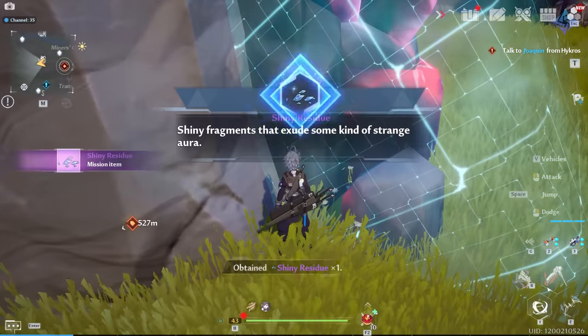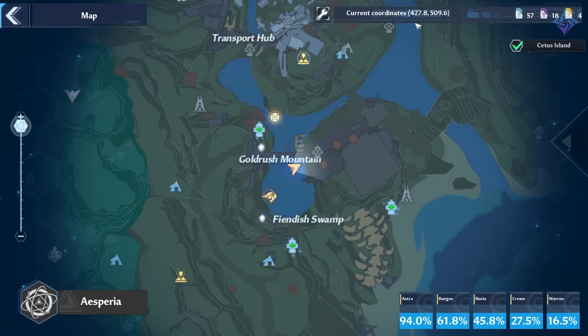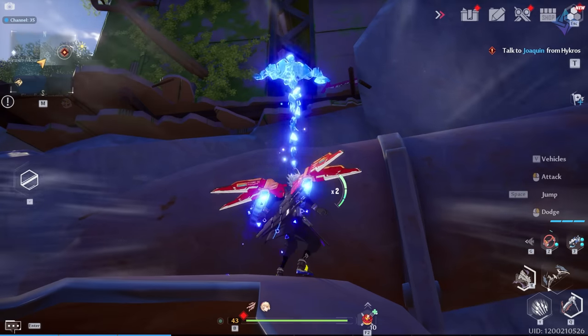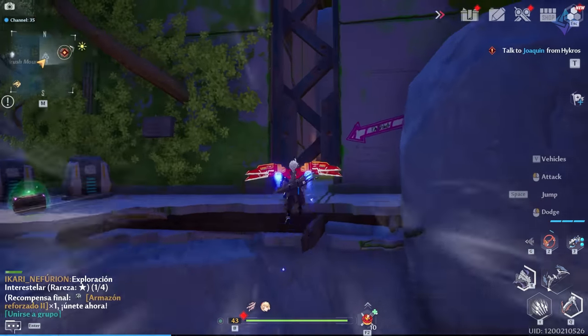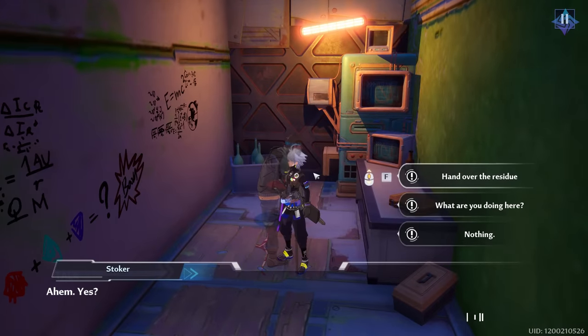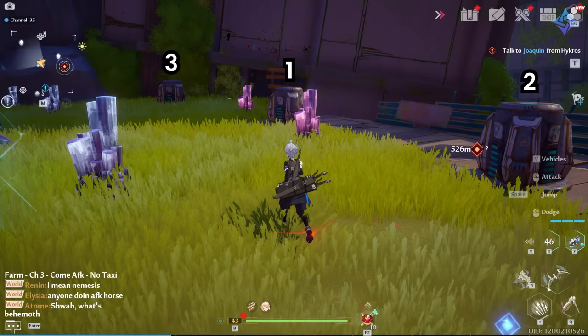Talk to the NPC named Stoker. Reach him by heading to Sobek the world boss — in front of him are a couple of broken pipes, and above those is a very small gap where Stoker lives, literally in a corridor. Talk to him, give him the Strange Residue, then give him the Fiddlehead pie. He'll give you something called an Ore Extract. Return to where you got the residue and activate the power nodes in a specific order: set the furthest one to three, the middle one to one, and the closest one to two. This triggers a cutscene, and you can now loot the power core.